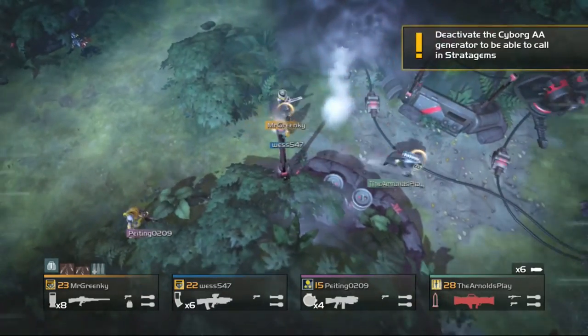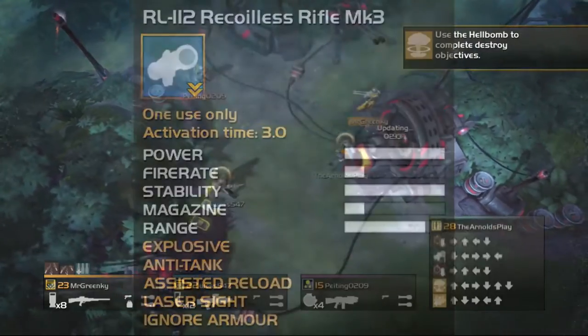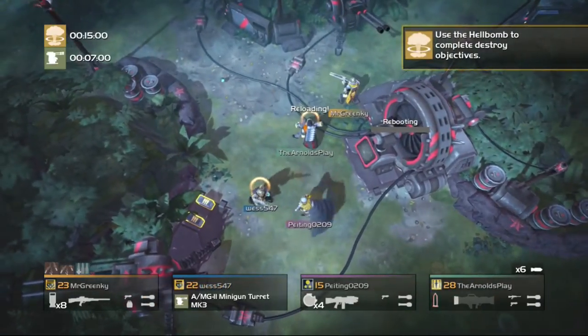Hey, I'm Sean Arnold and you're watching Double Freedom, and this is Stratagem of the Day. Today's video is going to look at the RL-112 Recoilless Rifle Mark 3, a powerful multipurpose weapon which is useful for taking out larger targets.